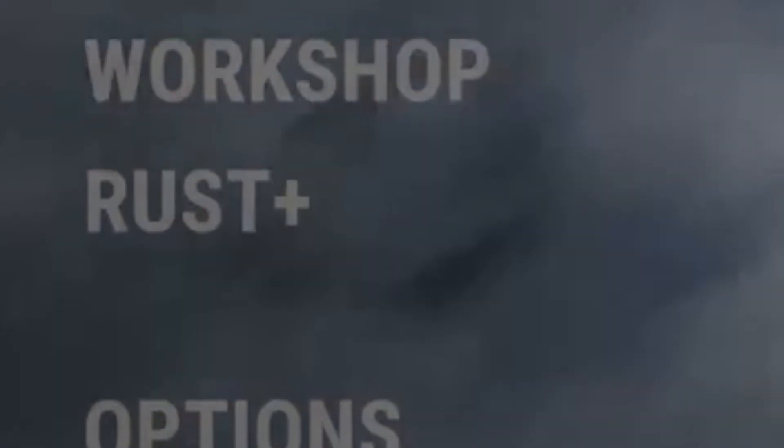Item Shop for checking out limited items. Workshop for checking out cool creations from the community. Rust Plus, which is a phone app that you can use to control certain electricity items, check your cameras, and to see if you're getting raided. And finally, the last option: Quit, to quit out of the game.